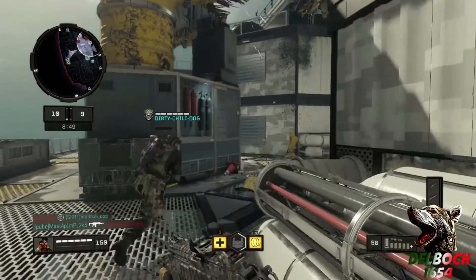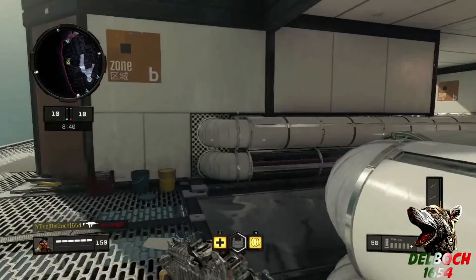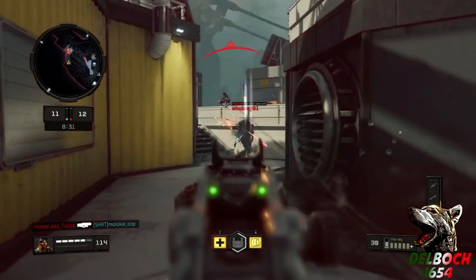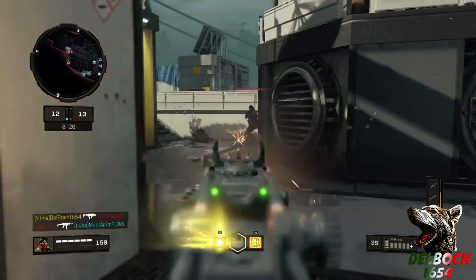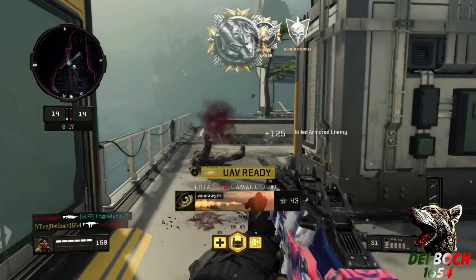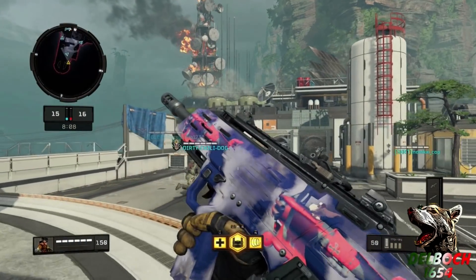So I'll voice over the gameplay I did to get the Dogfighter reactive camo on the Spitfire, which was released last Tuesday. It was a bit of a pain — I had to camp because I was getting frustrated and could not get the Bloodthirsty with this gun. But we ended up getting it. It'll actually change in-game, and here's the final kill — boom, we got the reactive camo, and now we can apply it to any gun.